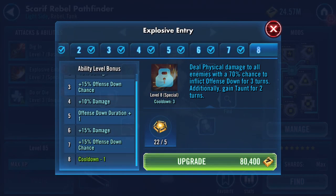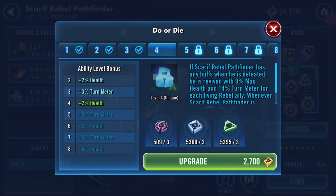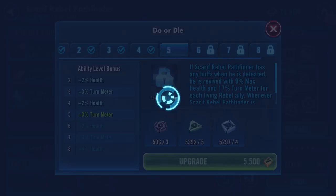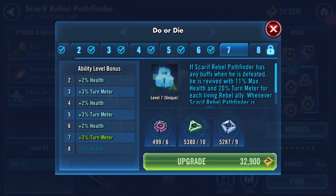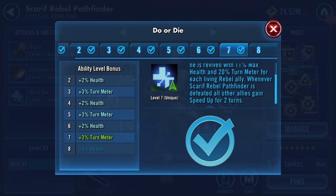Additionally gain taunt for two turns. That reduces it to three uses. Do or Die: if Scarif Rebel Pathfinder has any buffs when he's defeated, he is revived with 11% max health and 20% turn meter for each living rebel ally. Whenever Scarif Rebel Pathfinder is defeated, all other allies gain speed up for two turns.